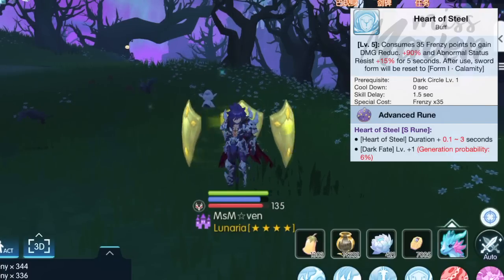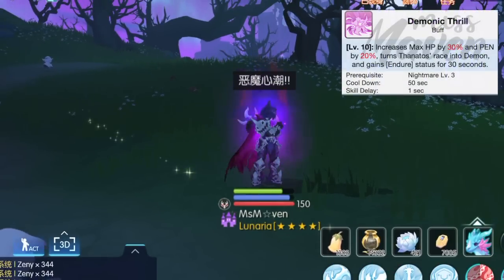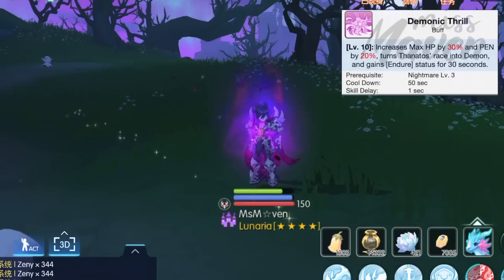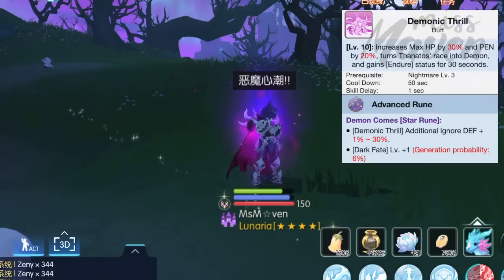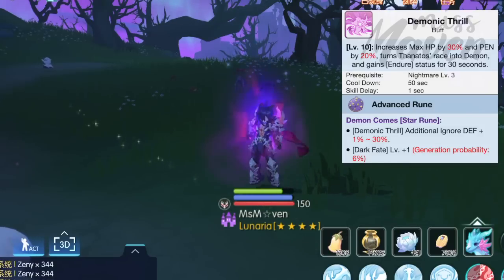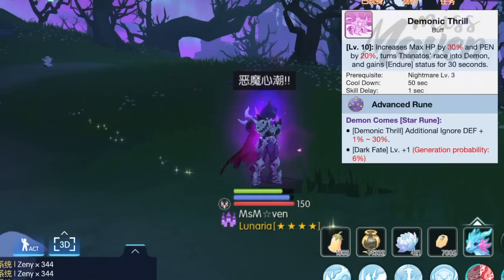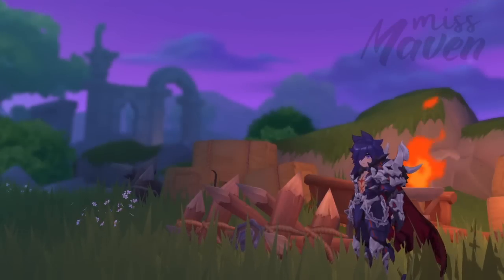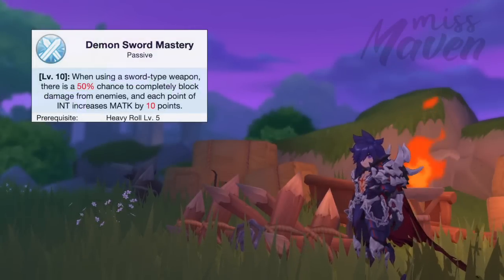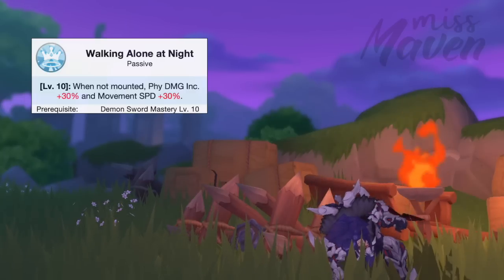A full skill combo usually lasts for 6 seconds, so it's good to have at least 1 second of additional duration from the S rune. Third, we have Demonic Frill which is a buff that lasts for 30 seconds and has several effects. First, it increases max HP by 30%, Pen by 20%, and even Ignore Def by up to 30% with the star rune. Second, it turns Thanatos' race into Demon so the enemy's Demi-Human damage reduction won't reduce the damage dealt by Thanatos. Third, it grants Endure status which is a must for melee classes to avoid flinching when attacked. Having its cooldown reduced by 40% will help achieve 100% uptime. The passive Walking Alone at Night grants an additional 30% physical damage and 30% movement speed when not riding a mount.